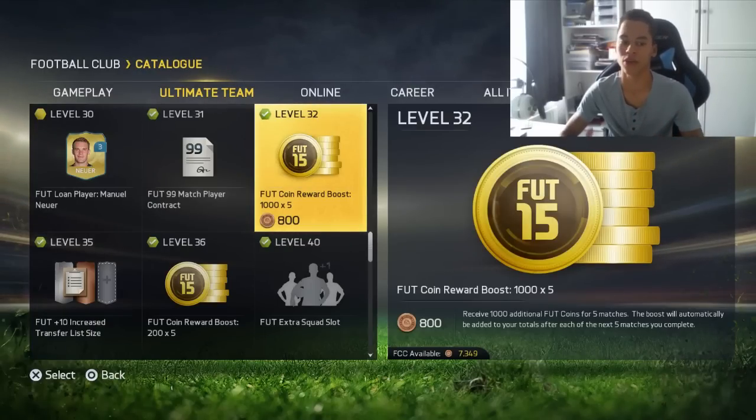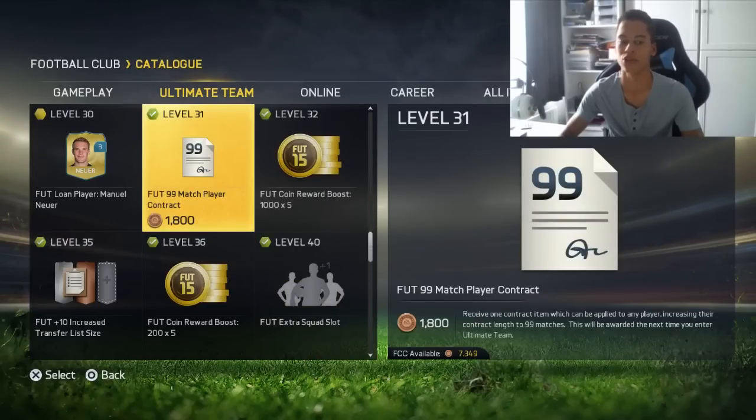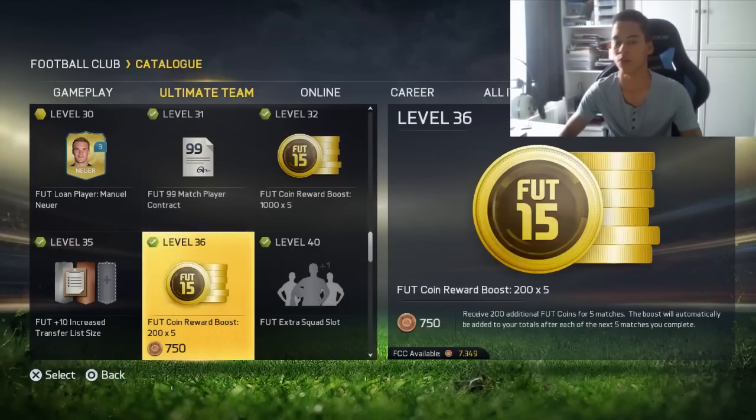It's the order that you buy them in. I recommend buying the most expensive ones first, so you get 1k for 5 games before buying the 200 coin one, because then you'll end up getting the 200 coin one in front if you buy it the other way around. I hope I explained it right. Make sure to drop a like if you enjoyed, and subscribe down below if you're new to the channel.